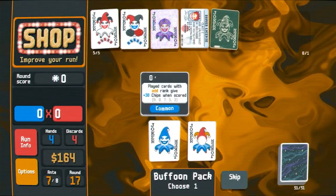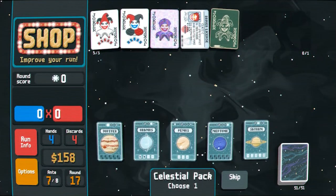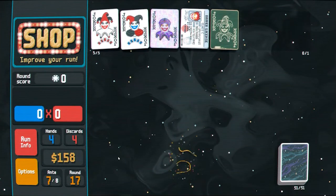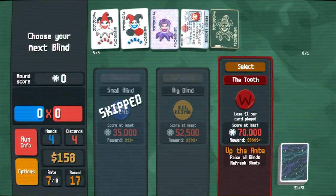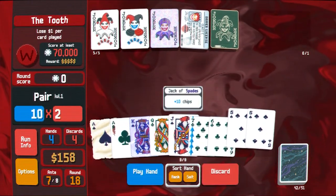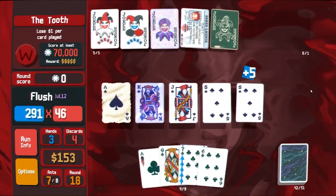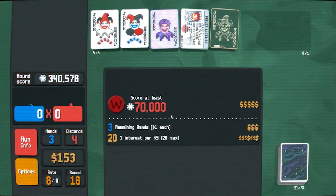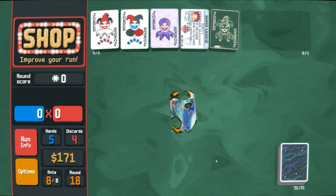I'll take a look at the buffoon pack. Odd Todd and faceless joker — no. You definitely want more Jupiter in your life. Lose one dollar per card played — I don't think that'll be much of an issue. There we go, don't even need to discard. 340,000! Now how do we take this run to the next level? An extra hand per round is not bad certainly.